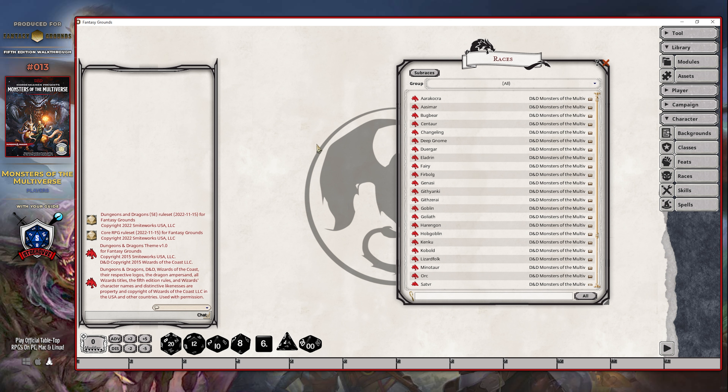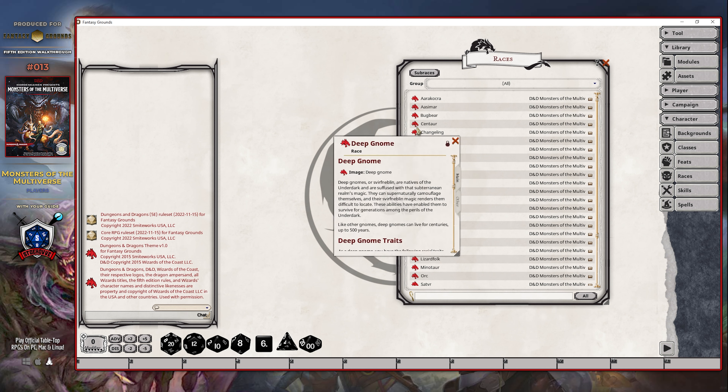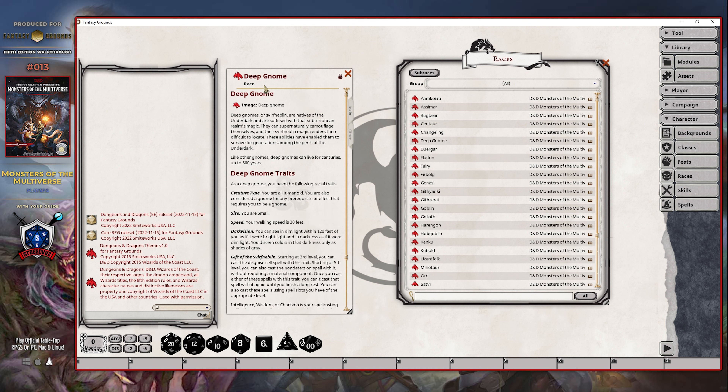Mordenkainen's Monsters of the Multiverse makes significant changes with respect to the various races that were introduced by the older modules. The first and foremost is that all of those races have been expanded out into a total of 30 races and three subraces that were modernized to match the current state of how D&D is expected to be used from a player's point of view. In addition to that, some of the subraces from the other modules have actually been created as actual races here. So you can see, for example, that the Deep Gnome race has been listed here, whereas in the other module, it used to be a subrace of the gnomes.